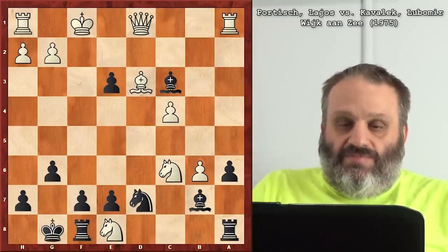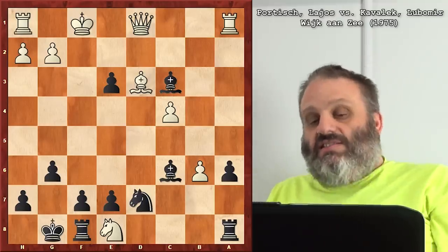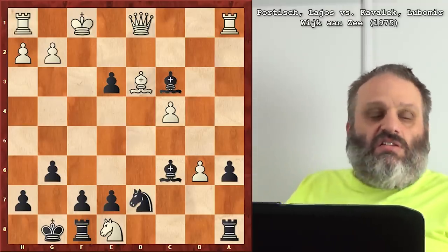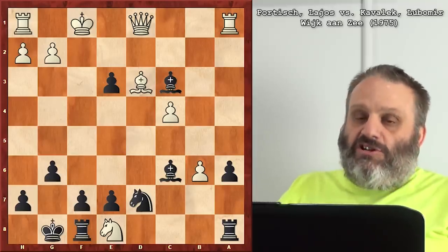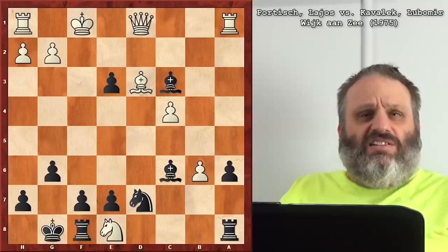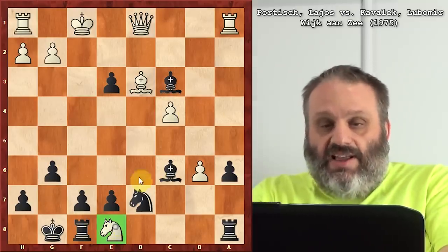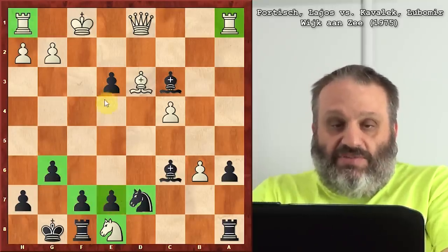He takes the Queen, takes the Knight. What's the material imbalance here? Two pawns and a Bishop for a Queen — sounds like a Queen's better. But that Knight's attacked, and that Rook's attacked, this Rook is trapped, and the pawn avalanche or something. The computer's like, oh boy, I'm a Queen up. But they didn't have computers then, so they were like, I don't know, I resigned.